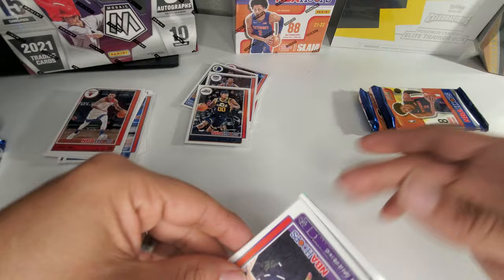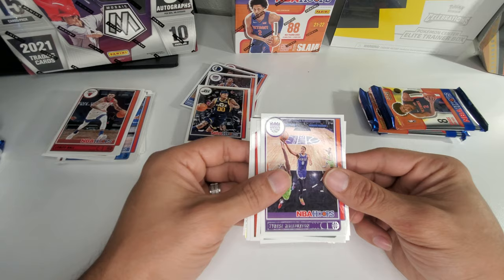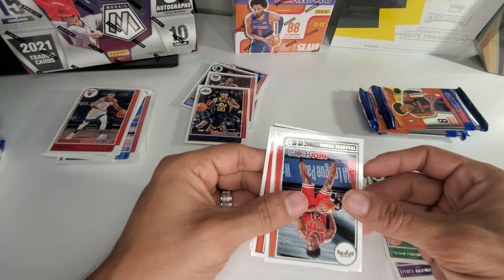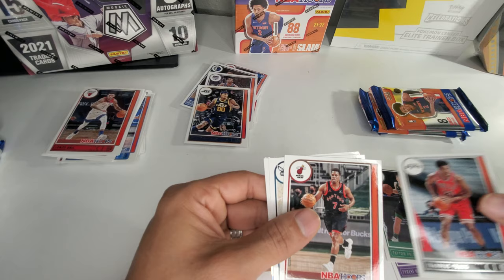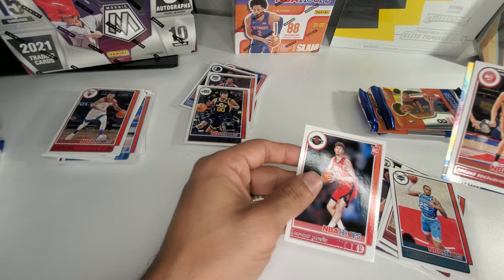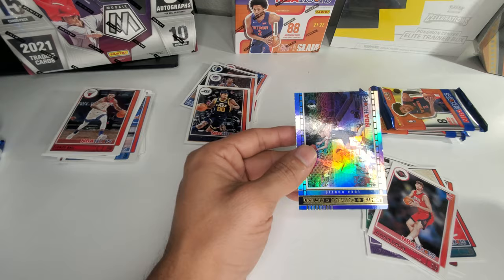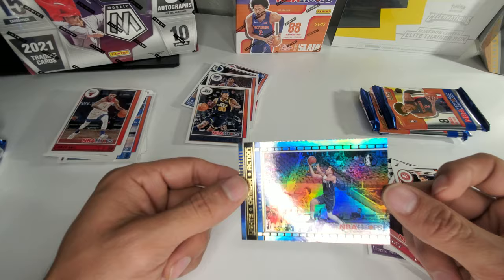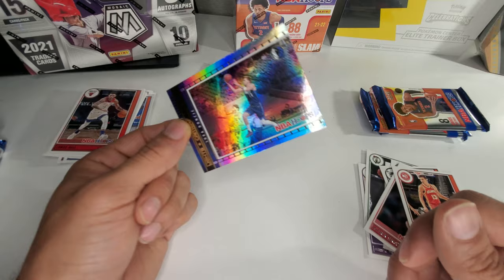Alright, I see some foil in the back. We got Tyrese Halliburton, Peyton Pritchard, Thaddeus Young, Kyle Lowry, P.J. Washington, Bogdan Bogdanovic, Alfred Sengun. And we got a Luka Lights Camera Action foil parallel — that's pretty sick. But quality control was poor on this one. The edges look crappy. Sick card, crappy condition.